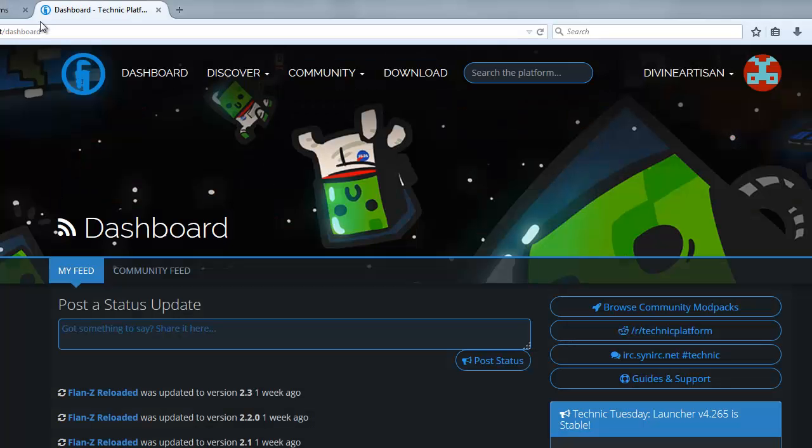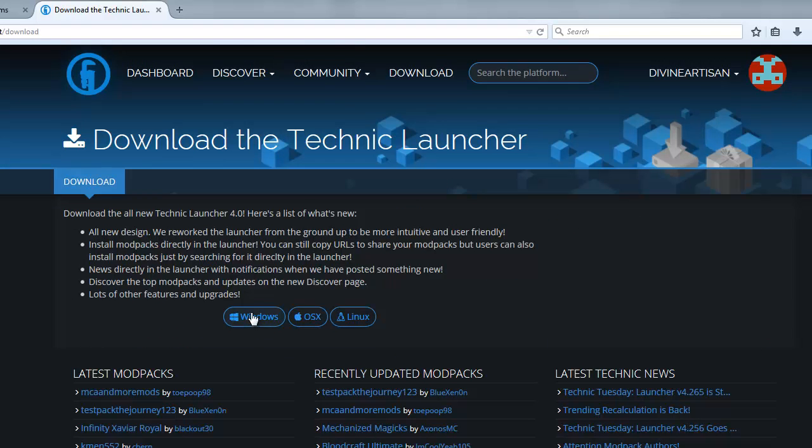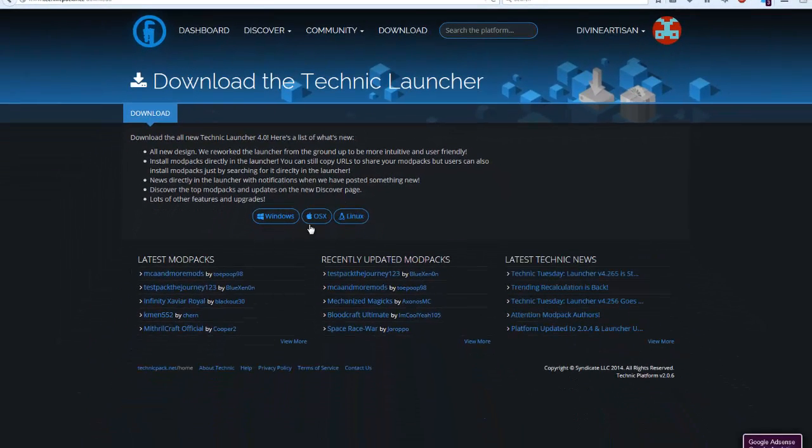First off, you want to open up a new tab and go to TechnicPack.net. It should be the first option in your Google search. You should see four tabs — you want to click Download. Depending on your OS, click one of these three buttons. I already have Technic, but I assure you that this is virus-free.